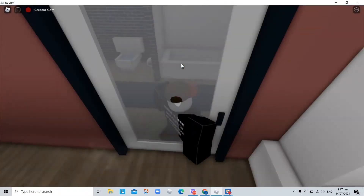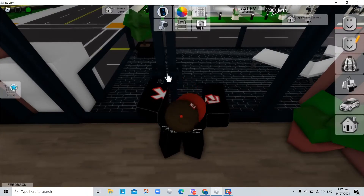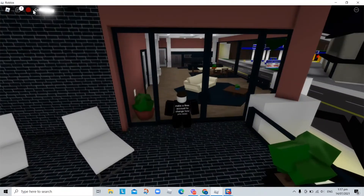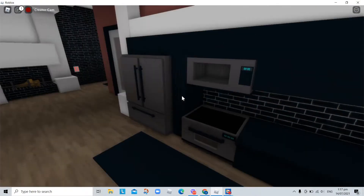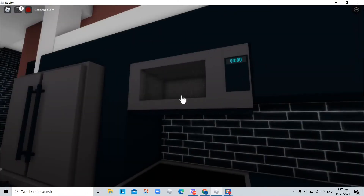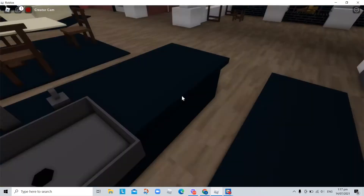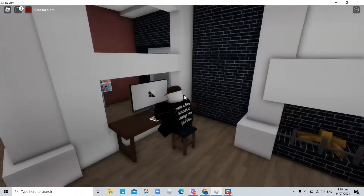There's just the corridor, and we have ourselves the bathroom here and the balcony here. We have ourselves some chairs. We opened it here — we have the TV here, the table, the dining table. We have the fridge, the microwave, the dishwasher, the oven, the sink, and the computer right here.